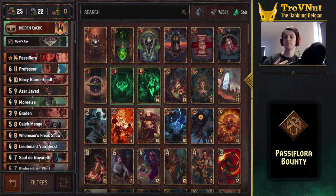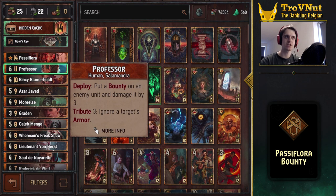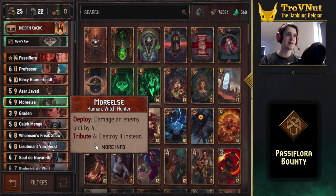Now we're going to cover the bounty side of things, since this is the Passiflora Bounty deck — we'll be spending a lot of time destroying units and adding bounty statuses. The biggest one is the Professor, a Witcher 1 favorite. On deploy he puts a bounty on an enemy unit and damages it by three immediately, possibly killing it and giving you coins back because of the bounty you applied. That's our strongest simple damage play. Then we have Moreilse, giving four damage as a base, but if you spend six coins you can basically destroy a unit — combine that with a bounty and you get most of your coins back.